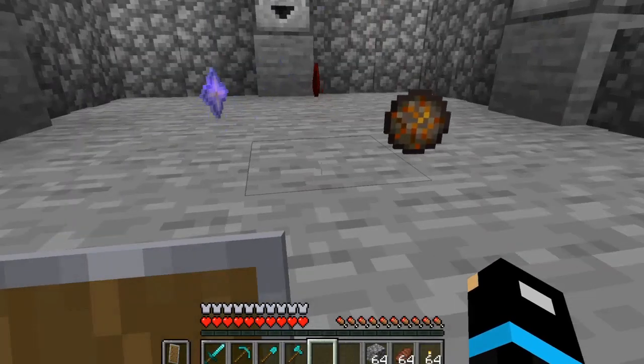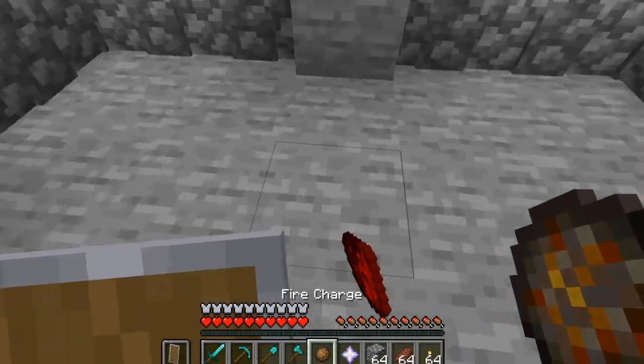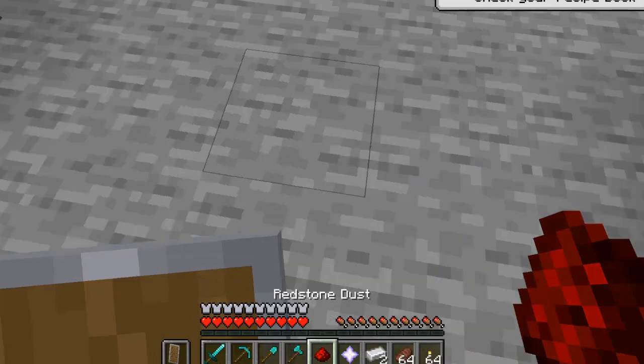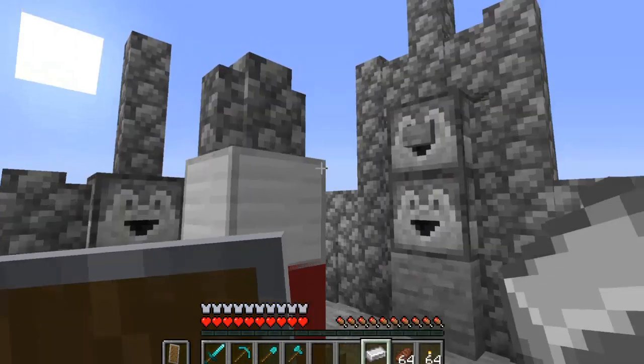Basically, it's supposed to throw in these items, but I built it wrong, like all the redstone contraptions I do. So we just have to throw them in manually. If you throw in the redstone dust, the nether star, and the iron ingot, it makes this rocket.